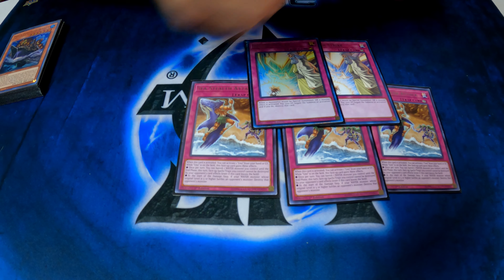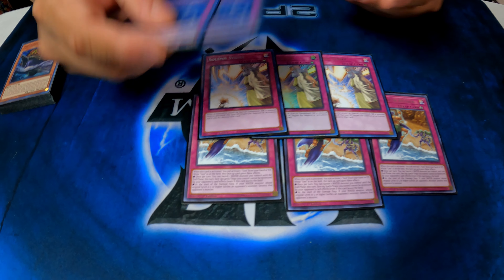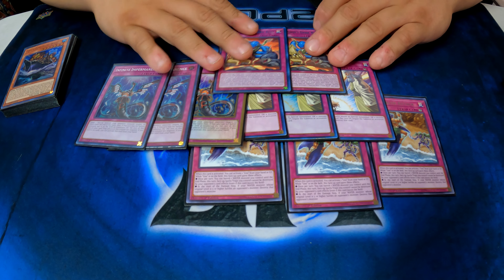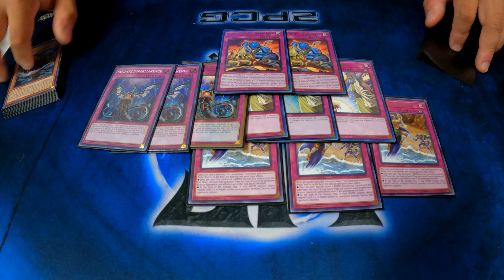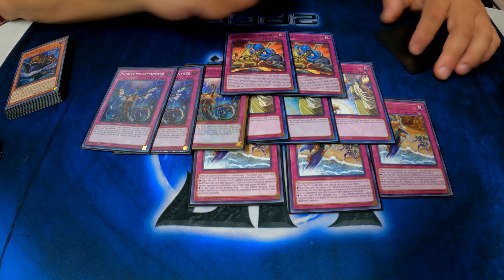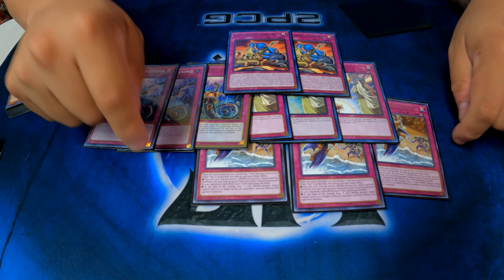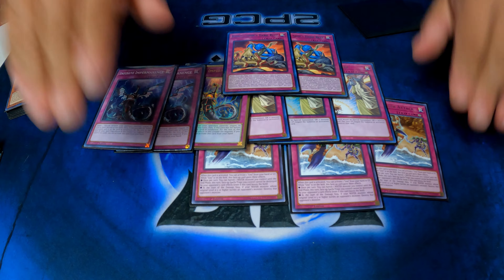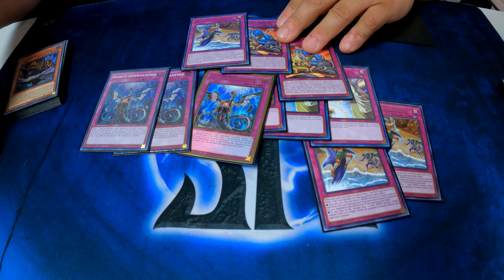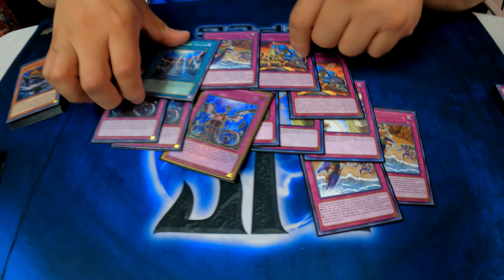And then I'm running three Solemn Strike — you have to run Solemn Strike if you're running a backrow deck. The only hand trap I'm running is three Infinite Impermanence. And then I'm running this trap card, Karusha of the Deep. What it does is you send one Yuumi from your field to the graveyard — that's the cost — then you special summon two water monsters from your deck in defense with different names. But if your opponent controls a monster, you can special summon two water monsters and summon as many normal monsters from your deck as possible.